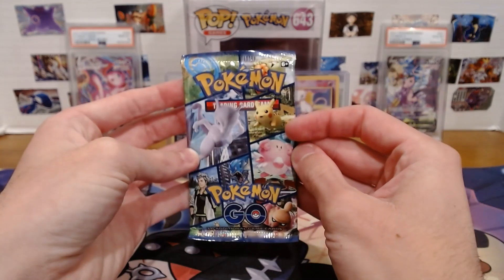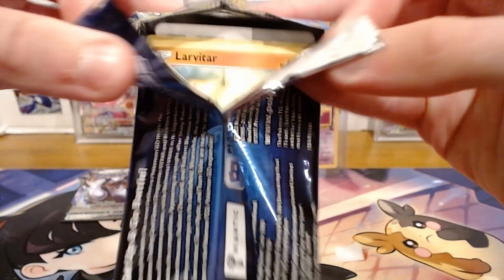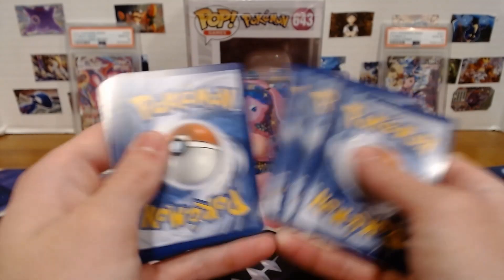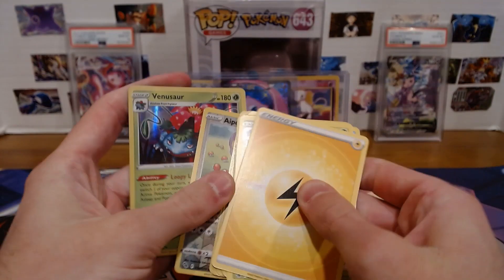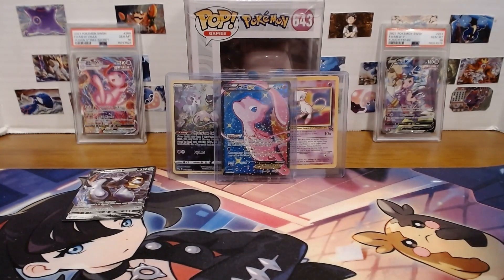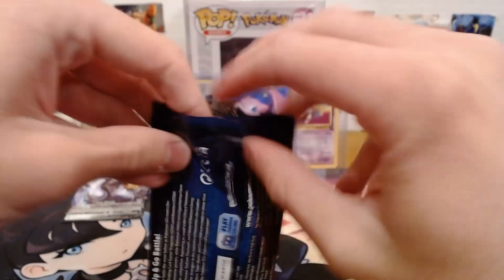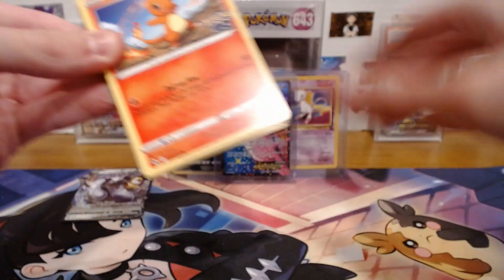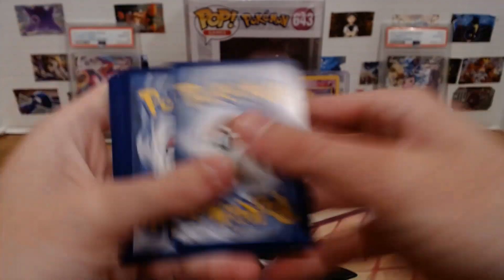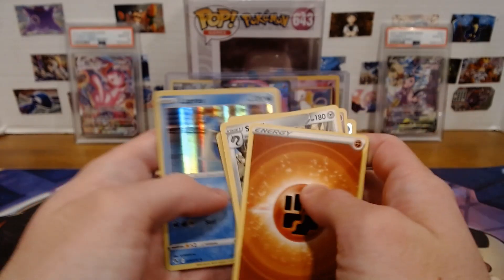Melmetal — speaking of that, I just evolved my Shiny Meltan in Pogo to Shiny Melmetal today, so it's fitting. Alolan Exeggutor and Venusaur Regular Holo. You win some, you lose some. Let's get that Mewtwo Alternate Art — I know that thing exists and it looks cool. And here we have Galissopod and Lapras Regular Holo.